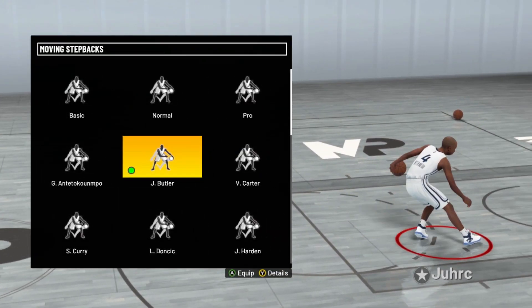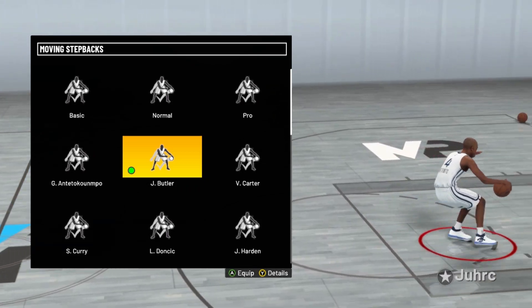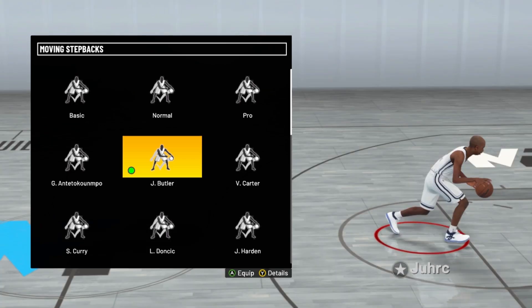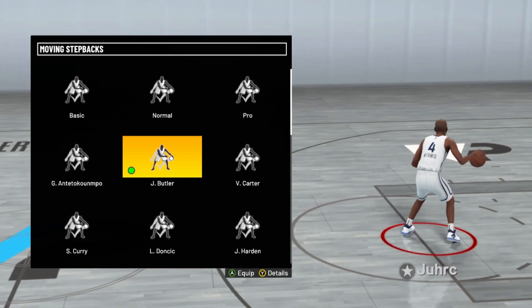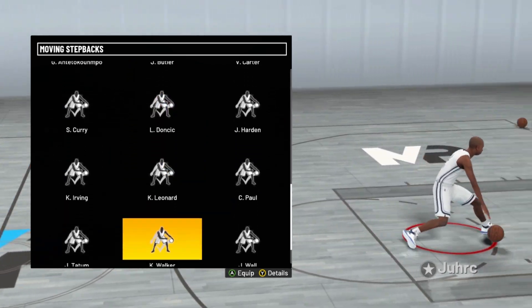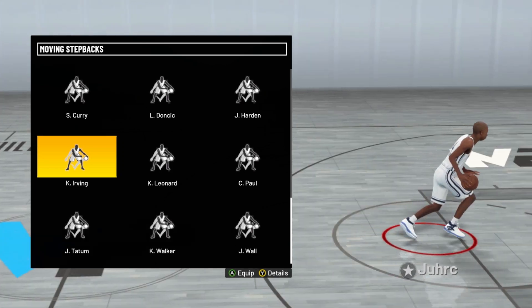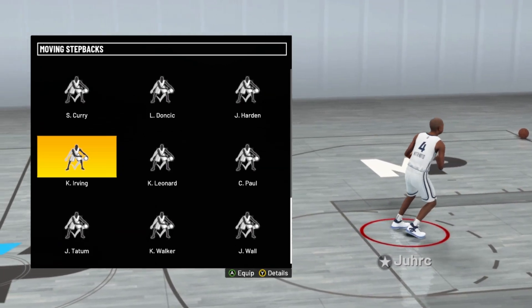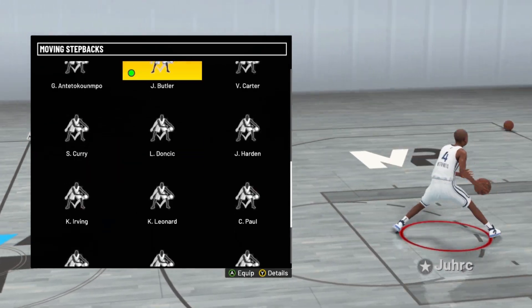For the moving step backs, I got two options. If y'all played 2K17, this was Elite 2 from 2K17 — this step back right here just brings back memories. I would say Jimmy Butler, or you can do Kyrie Irving. The reason I don't like Kyrie is because I'd be stepping out of bounds with the hesitation. Some people still use it, but I recommend Jimmy Butler.